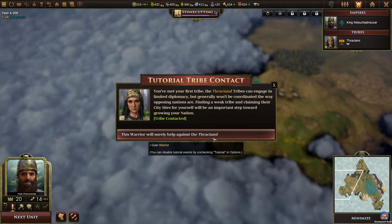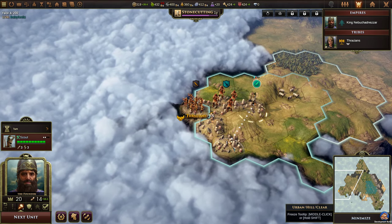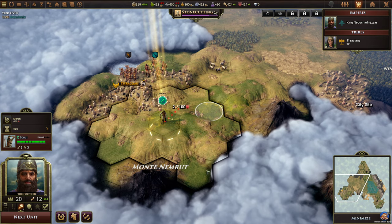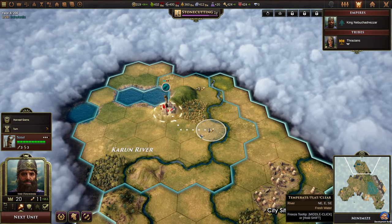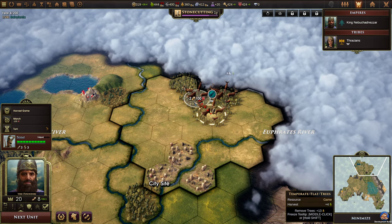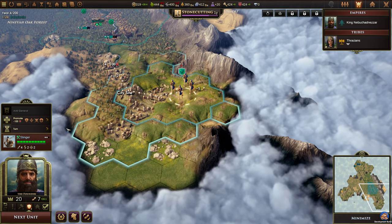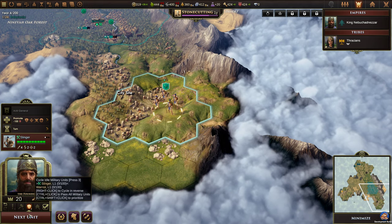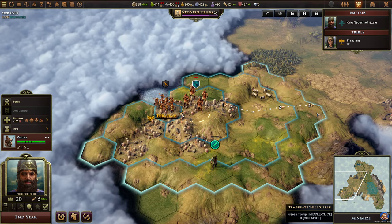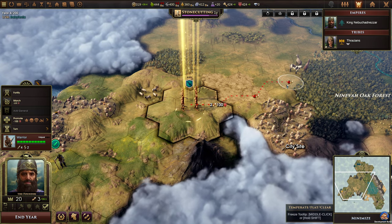Yet another city site, but the Thracians are here and they gave us a warrior — that's nice. The Karun river. There's a lot of game. We have all of the tiles here available, so we'll park these slingers here. The warrior we can move over to this city site so they can keep an eye out for that area. And that would be it for this turn.